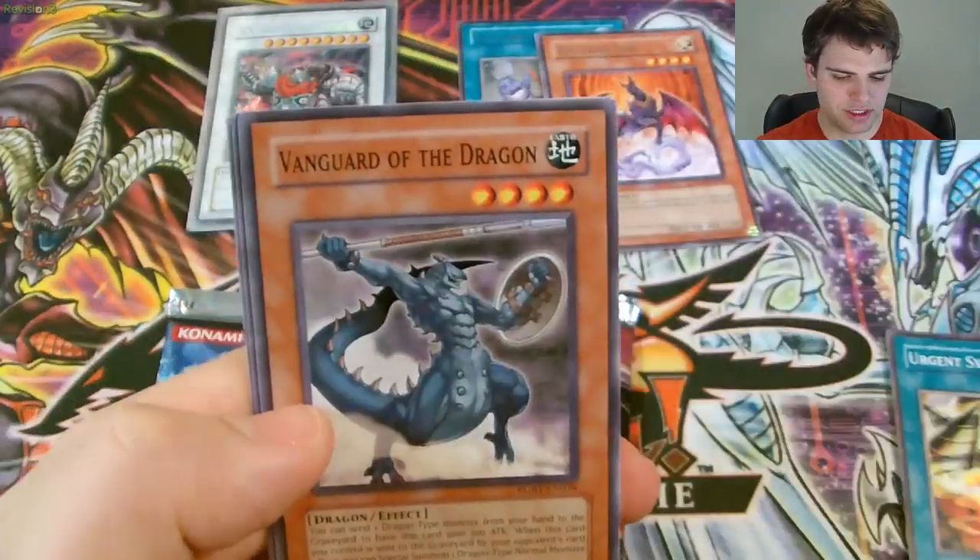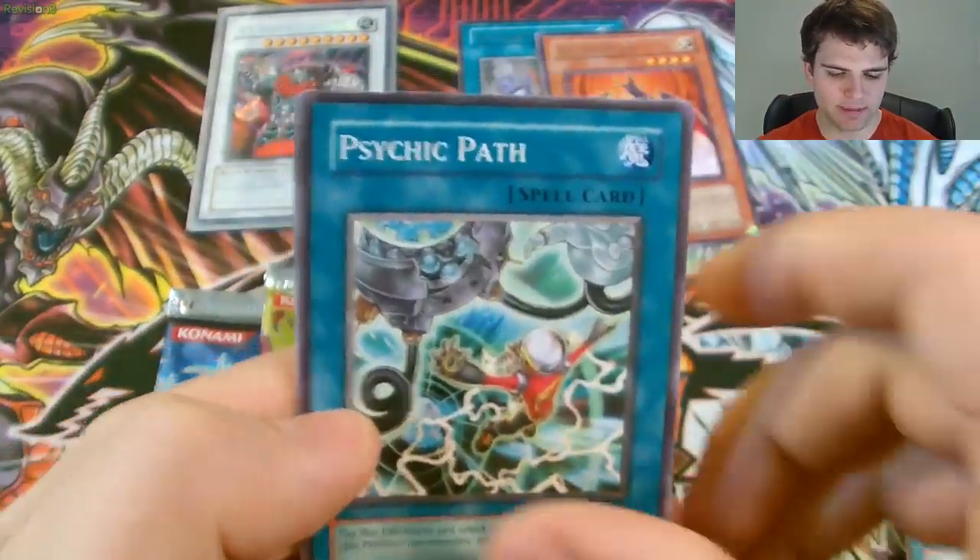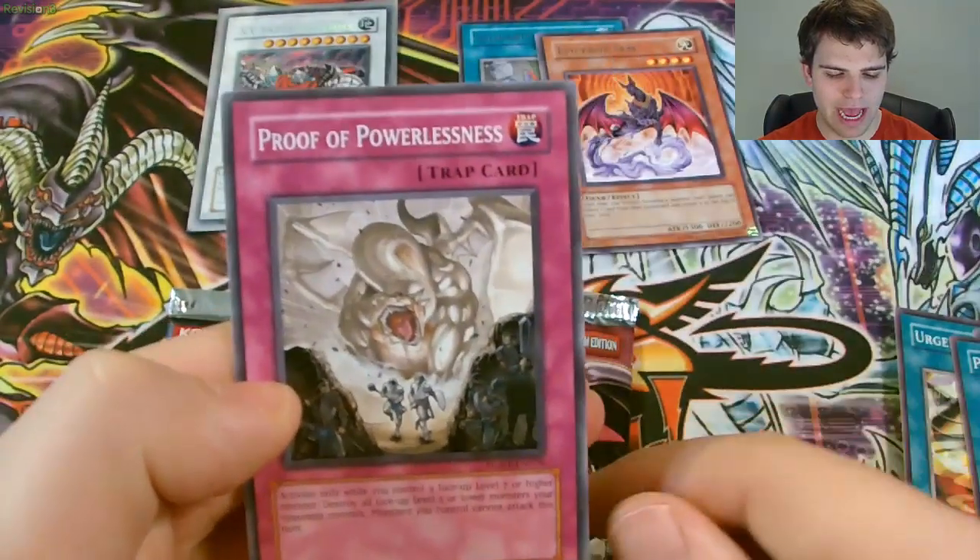And Urgent Synthesis, Vanguard of the Dragon, Psychic Path, and a Proof of Powerlessness.